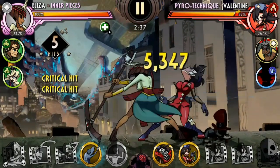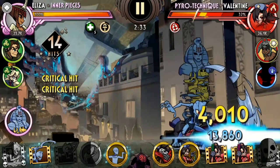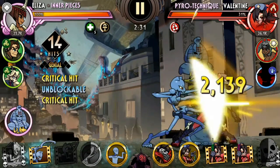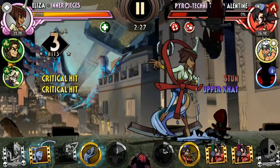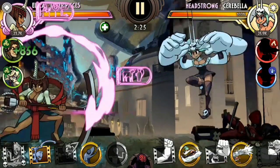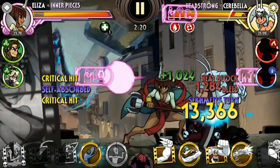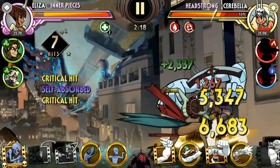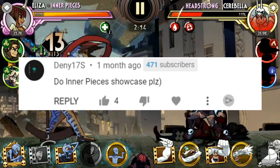In these teams, Inner Pieces is there to use a blockbuster, gain a particular buff, and then quickly tag out of the fight so that those variants can be more powerful now that their secondary abilities are fully unlocked. But for this video, I want to showcase a team where Inner Pieces is actually in the forefront center of the fight. And this idea really came from Denny, who requested a fighter showcase of Inner Pieces in my previous videos.